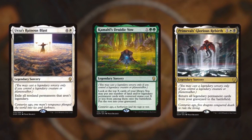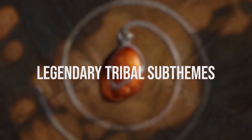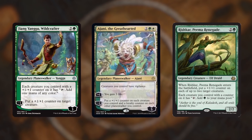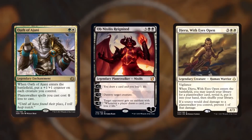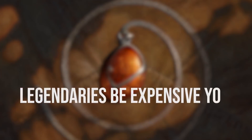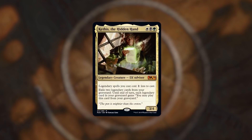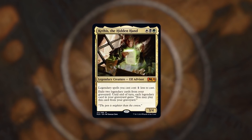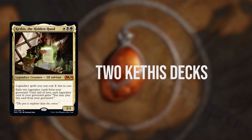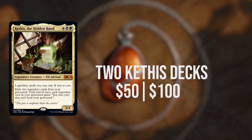Legendary Tribal has some insane support cards and a huge pool of legendary cards to choose from, which is great news for us Kethis players. There are tons of directions you can take a legendary tribal deck. During my research, I identified at least four strong subthemes to build around: plus one plus one counters, life gain, sacrifice, and superfriends, with a ton of legendaries that promote multiple categories. The main obstacle to building a budget Kethis deck is the price — legendary cards are often more expensive than non-legendary cards, making it difficult to build a powerful, focused deck full of legendaries on a tight budget. It took me way longer than usual, but in the end I came up with not one but two distinct versions of a Kethis deck that are very powerful for their price points of $50 and $100 at the time of this recording.